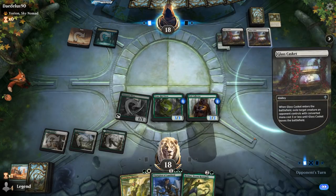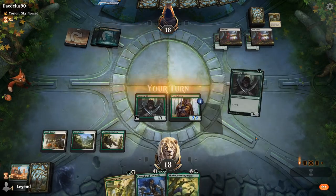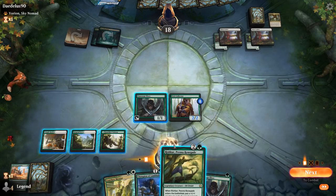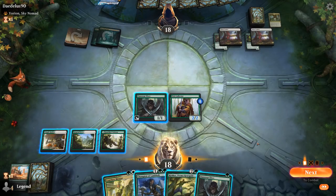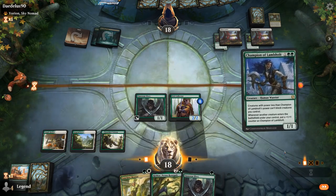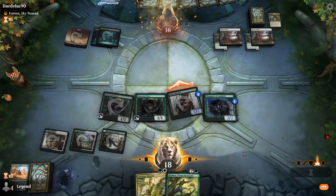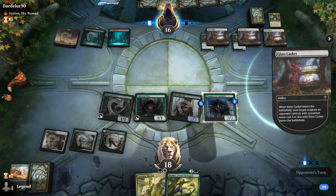Another Casket deals with Ornareef Ooze. So this turn I could go Rishkar and then play Mentor by tapping Pelt Collector for mana. Alternatively, I don't hate Champion of Lambhold into Elves, and then next turn make the Rishkar-Mentor play while growing Champion at the same time. Yeah, we'll go with Champion plus Elves. Another Casket goes after Champion.